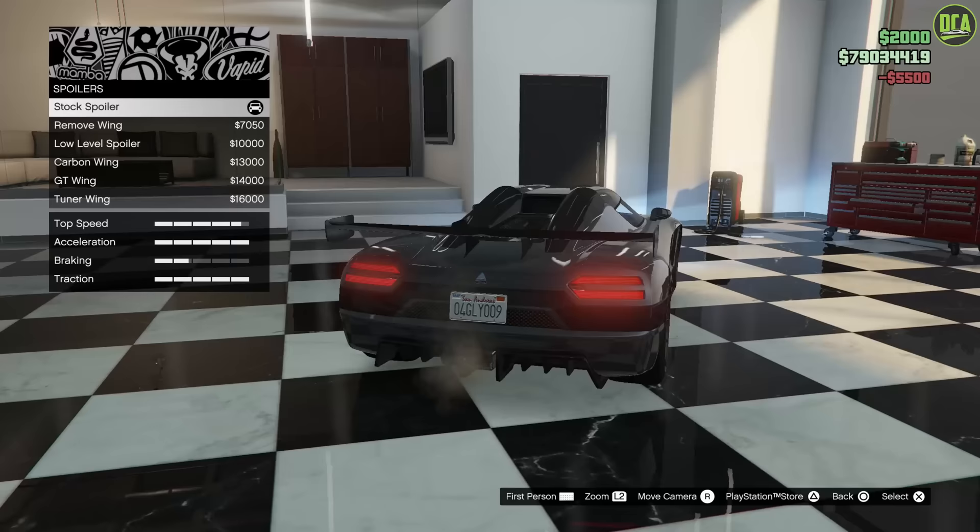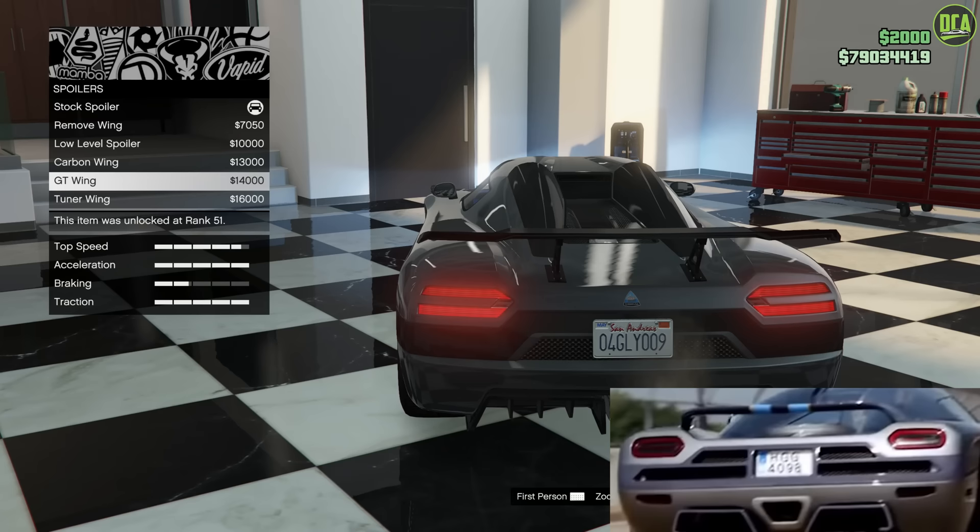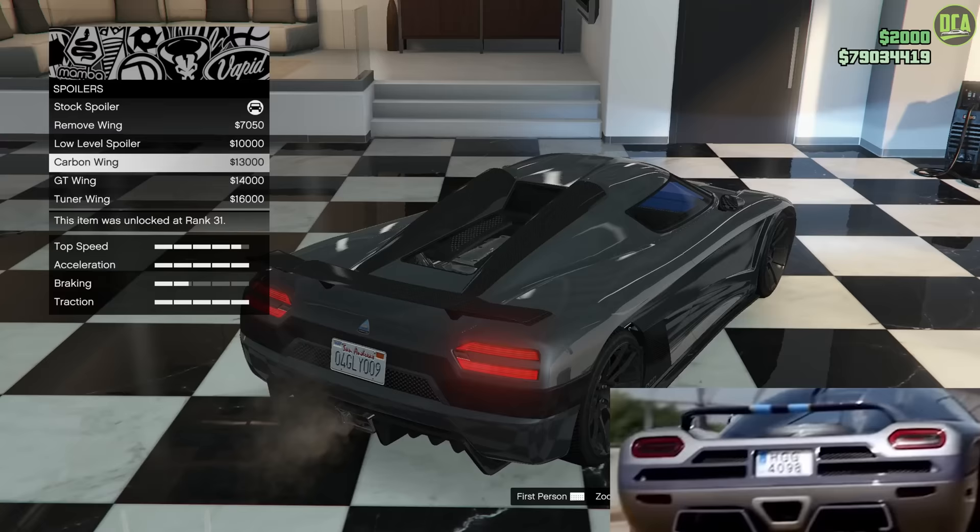For the spoiler upgrade on the gray one, the closest to the Agera S wing is actually going to be the carbon wing — this one right here. It's the lowest one, the smallest wing out of all of these. This other one just sticks out too far, so I think the carbon wing is the one we're going to go with here.